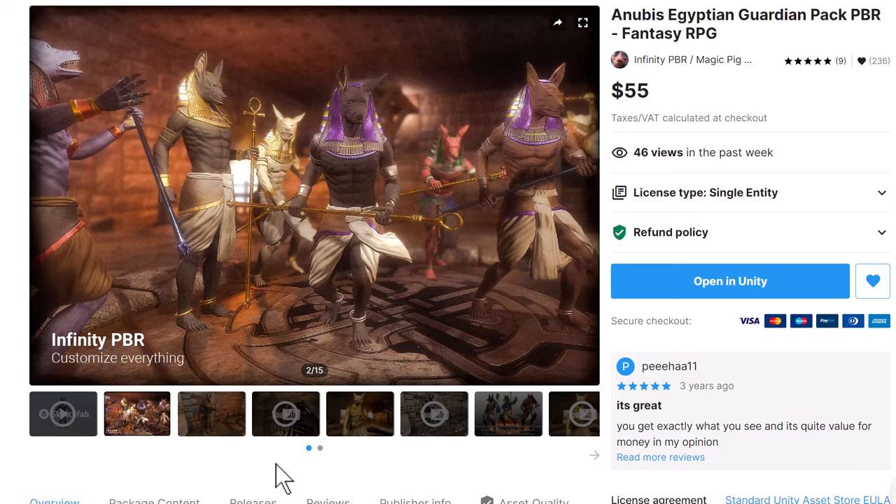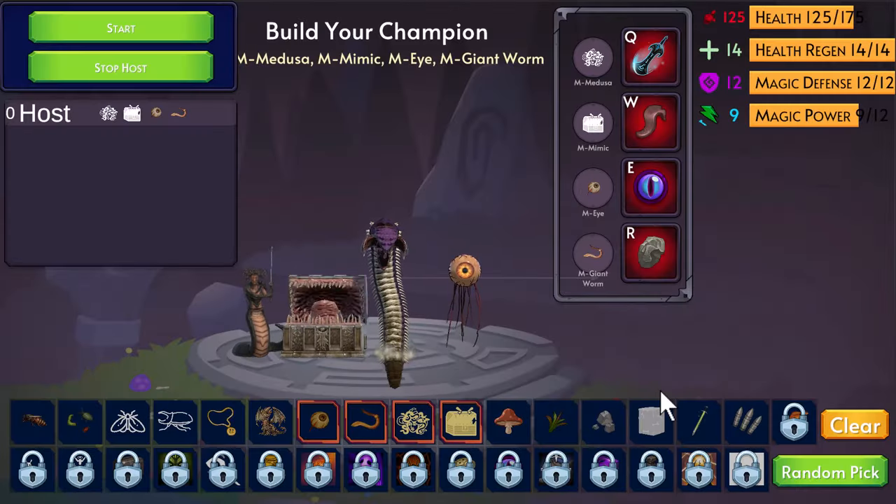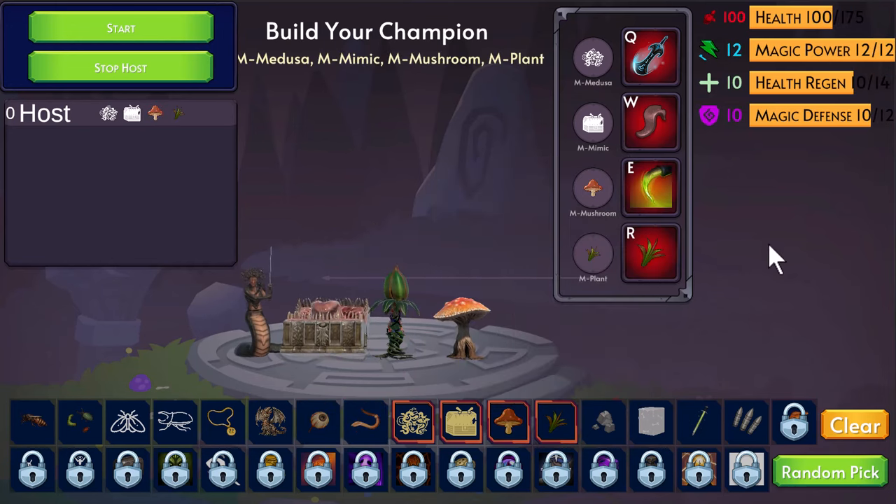They're actually characters from the asset store from different asset developers that I know and love. We've got all of these characters in here and you see that it gives them different stats and different abilities. Each one's got a stat ability and then these map over to your Q, W, E, R, and even T and Y — because right now there are four here but there's no reason it can't be six or one.